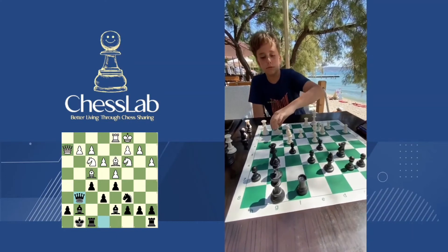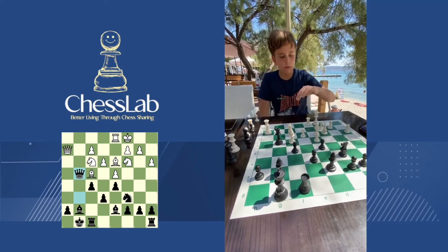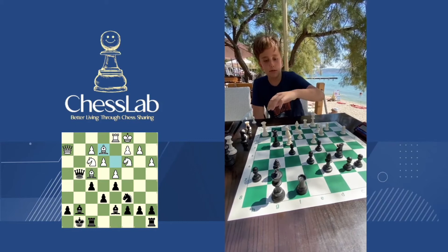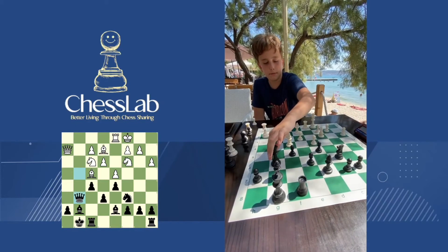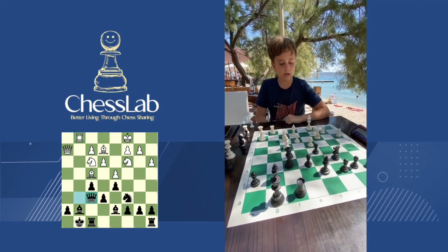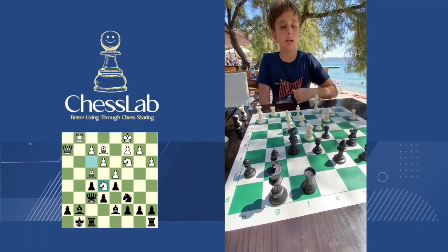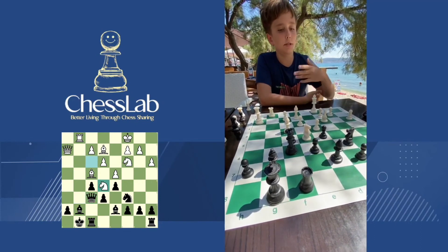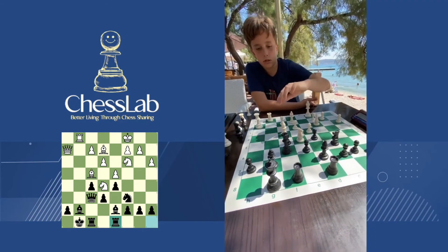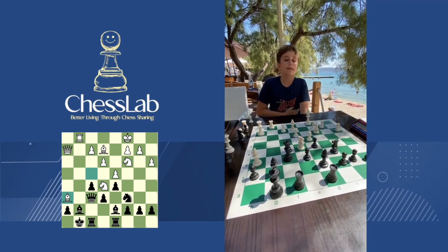And now ready for more — g3. He takes with the queen, we go Be2, he needs to go back with the queen. Rg1, Qf6, Nfe5, and he is completely lost. He can play something like Rd8. And now Bh6 — he can resign, there is no move to play.